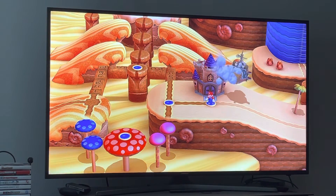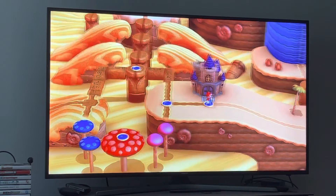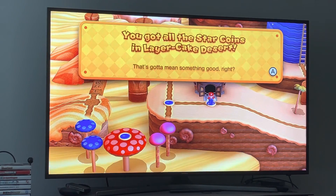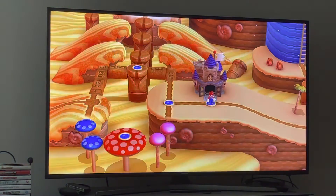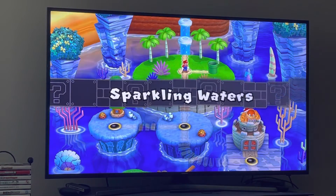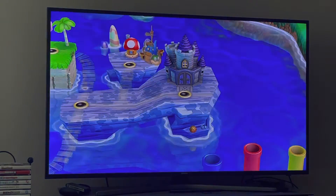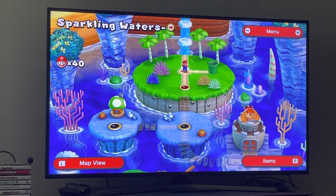We're done with Layer Cake Desert! We only died one time in the playthrough so far - that's great. We got all the Star Coins in Layer Cake Desert, which means something good. We're definitely saving. Next time we're going to Sparkling Waters - World 3. Even though this is a 2D Mario game I'm a fan of this water world - it's one of the best worlds in the game. I love water levels, even though I don't usually like water levels in 2D Mario games, this one is an exception.